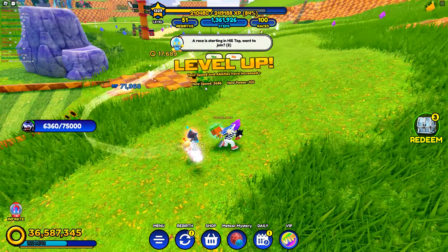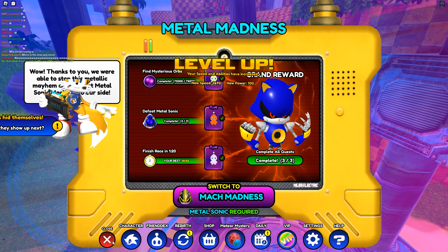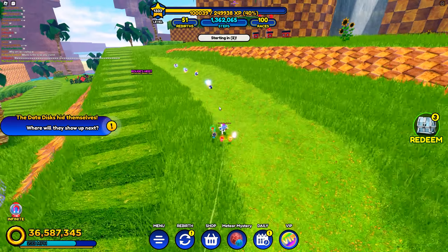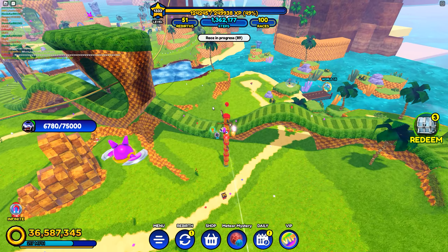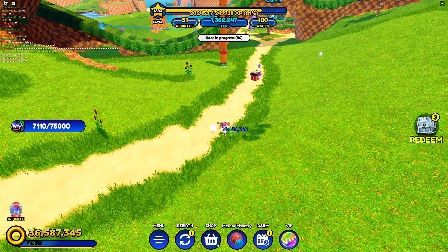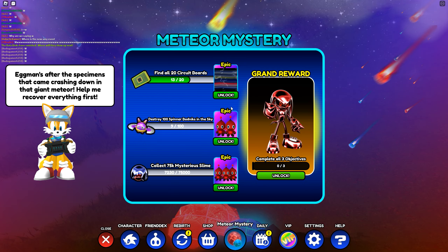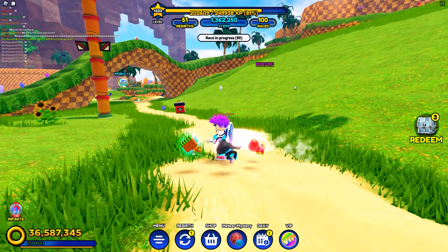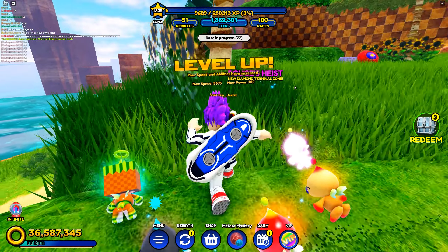One thing we should do is run around and try to collect some of this slime — that is definitely something we're going to have to collect the most. The slime does reappear. However, the cards — I'm calling them cards, but I think they're computer chips. What are they exactly? They are circuit boards. The circuit boards do not reappear — there's only 20 of them, so we've already burned through a lot of those.